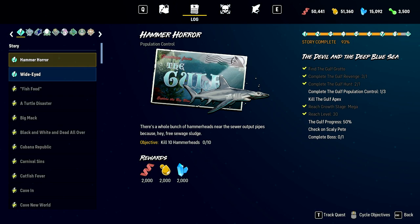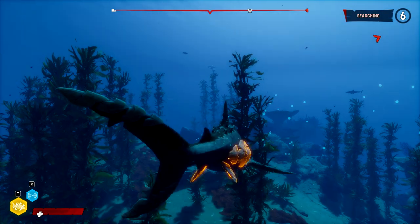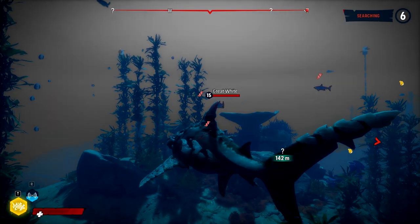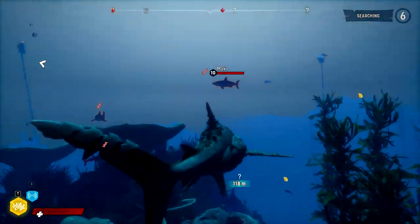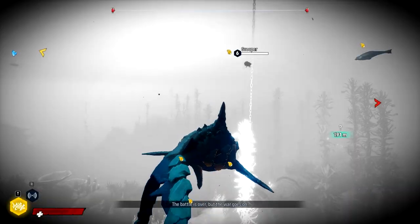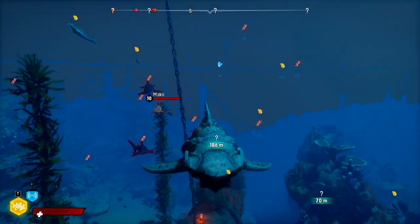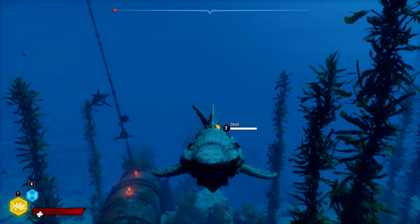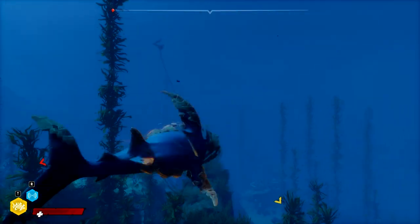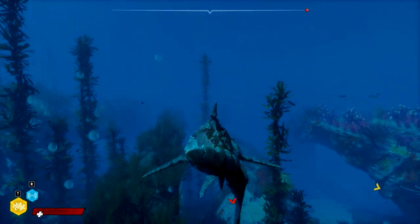Apparently there's going to be a boss here - spoilers. It's probably the mega shark and not Scaly Pete. Where are these population controls? Oh, they're all the way back there - that's kind of disappointing. The battle is over, but the war goes on. I've got three different kinds of predator chasing me - they all want to be the first to take a swing at the mega shark and try to take on our mantle.